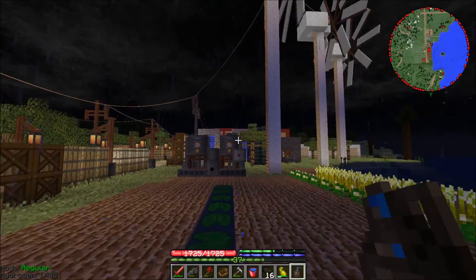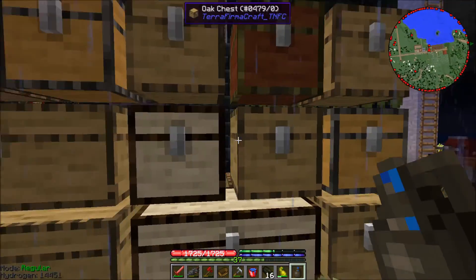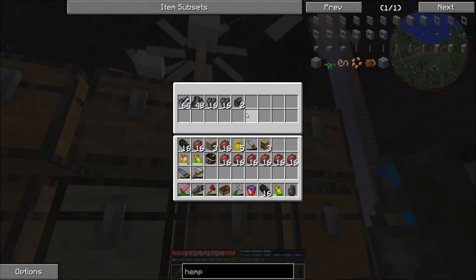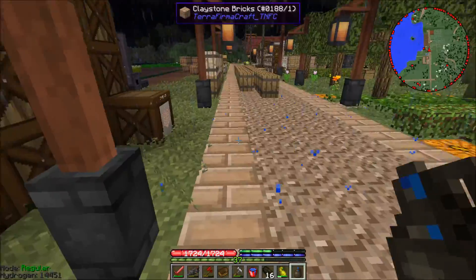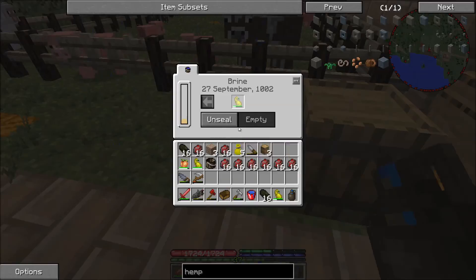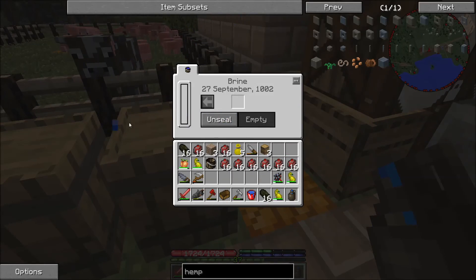We're just going to run this cinnabar through our machinery over here to get our maximum yield. I've been getting squash, so let me figure out which chest has the considerite. Here we go - a little bit more tin and a little bit of silver too. He said there was a whole bunch of stuff he found, so we shouldn't have too much trouble finding resources. But we do have a problem: we have virtually zero brine left.